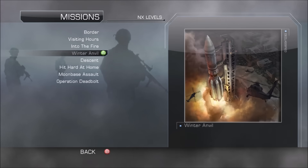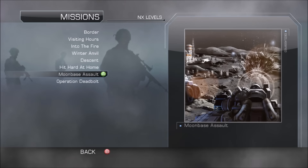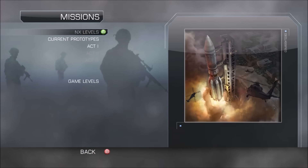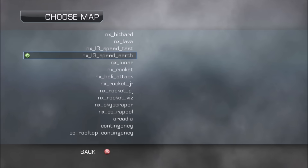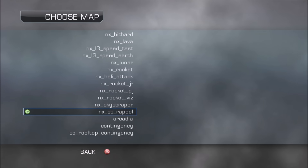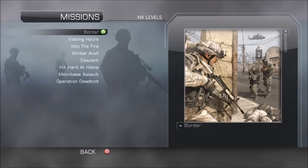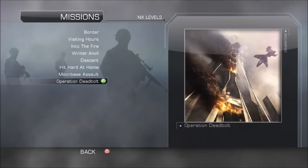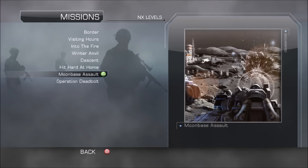In the campaign menu there are several missions available. All the NX levels appear to be playable, but there are also prototype missions and other game level missions listed, most of which are not playable. It's interesting to see what they had planned. Some of these sound like they could be pretty interesting missions. Let's take a quick look at one called Moon Base Assault — that picture already looks very interesting, so let's load it up.